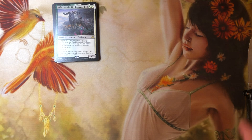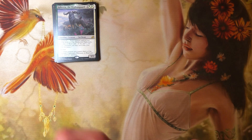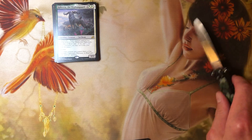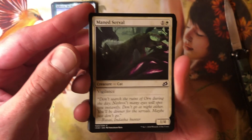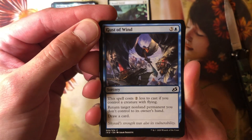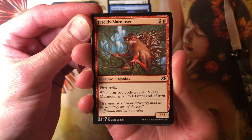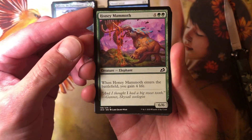And the trash cards. Let's open up another pack with the safe knife. Manserval — cat vigilance. Return a permanent and draw a card — we'll never play that, that is so useless. First strike. And then some monkey gets +2/+0 when you cycle a card, so you'll only get that in your draft. Enjoy it while it lasts.